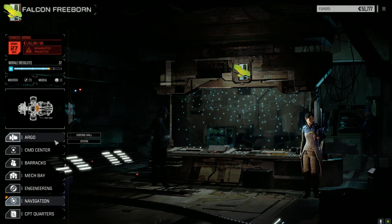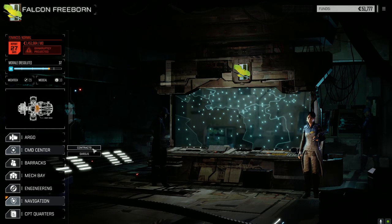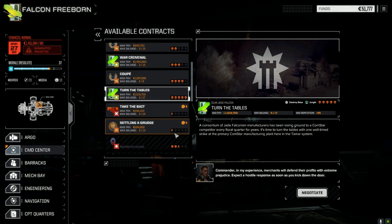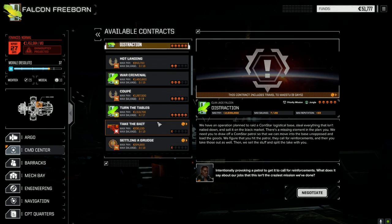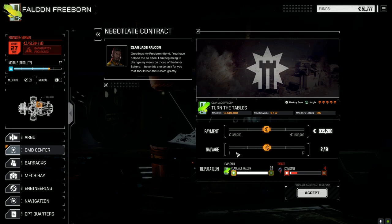We do have some good contracts here, so let's have a quick look. We'll take Turn the Tables first - a destroy base mission, five skulls. We might be able to do War Criminal right afterwards, and then take one of these to jump off planet. Let's go with Turn the Tables first. Full salvage. We are hurting in C-bills though, so we're going to have to be careful of what we do here.